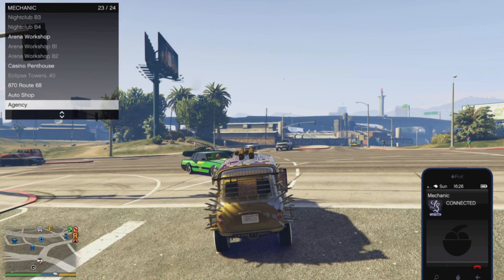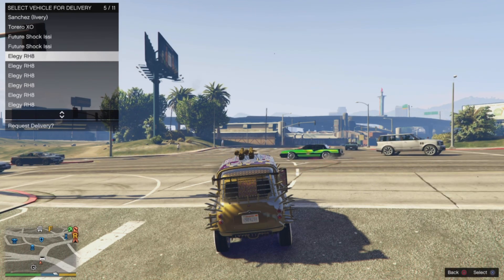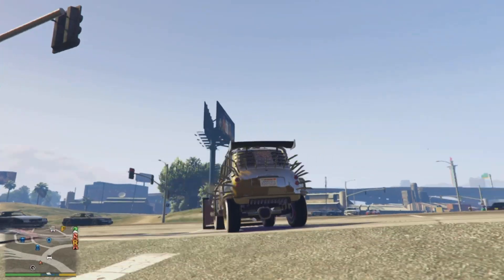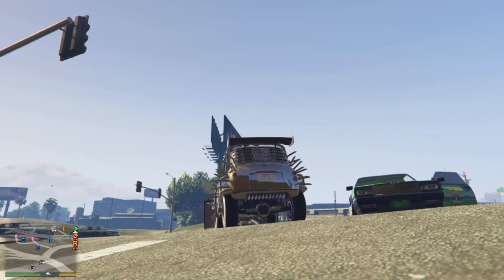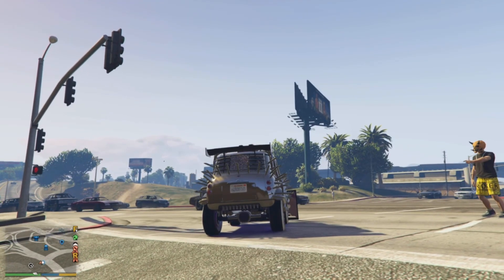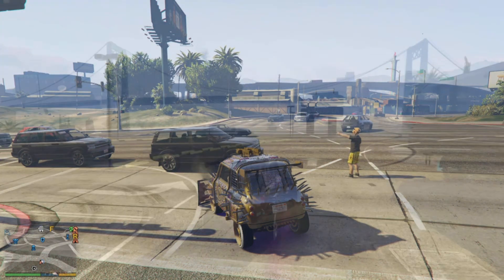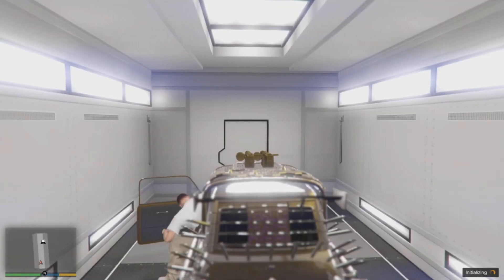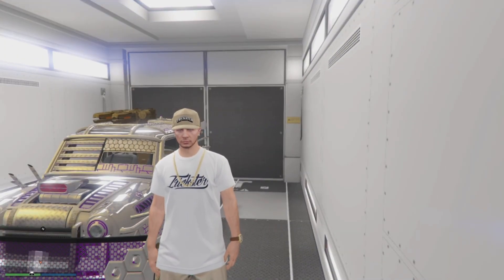Once outside, bring up your phone and call the mechanic. Request a free Elegy — or any vehicle you do not mind losing, as the vehicle you select here will be the one duplicated over, so keep that in mind. I recommend using a free Elegy. After you select the vehicle, wait a solid 10 seconds. Then have your friend jump out of the vehicle they are sitting in — it should disappear. You should notice the license plate on the back of the Issi does indeed change, making this a clean car duplication. Then call out your MOC and once you pull inside, that is one successful duplicate.